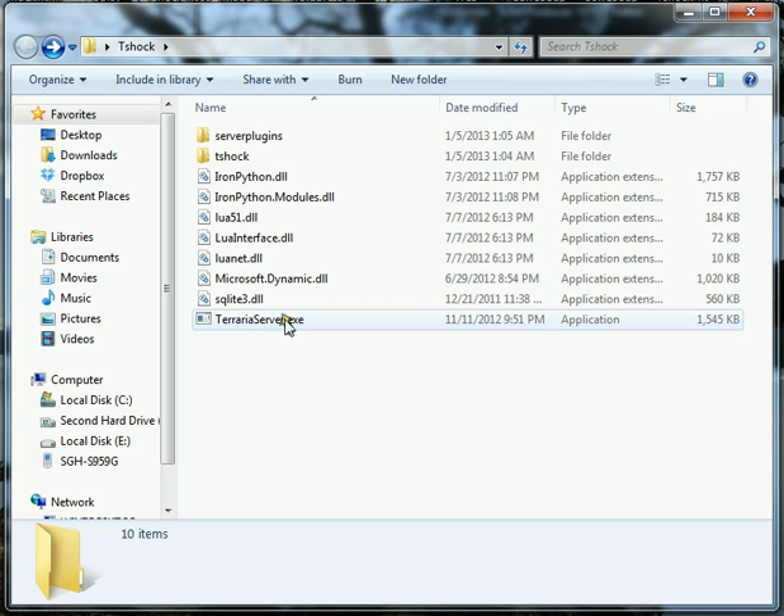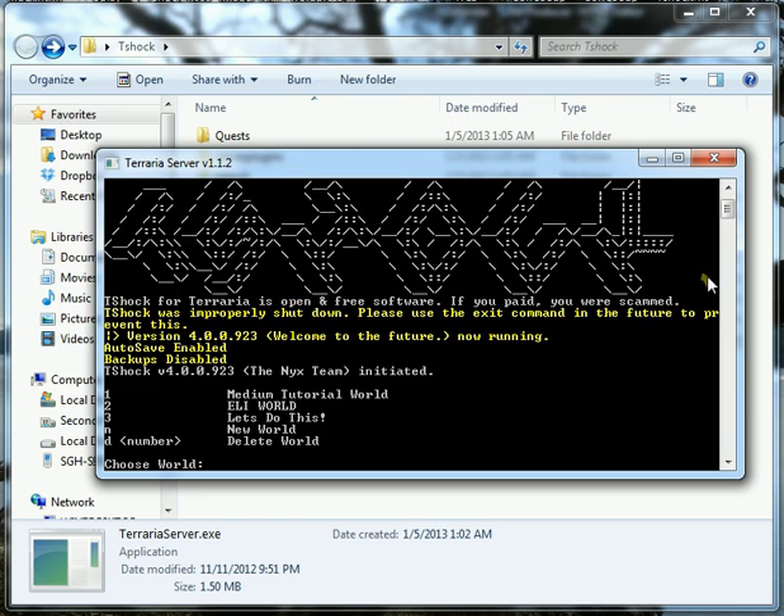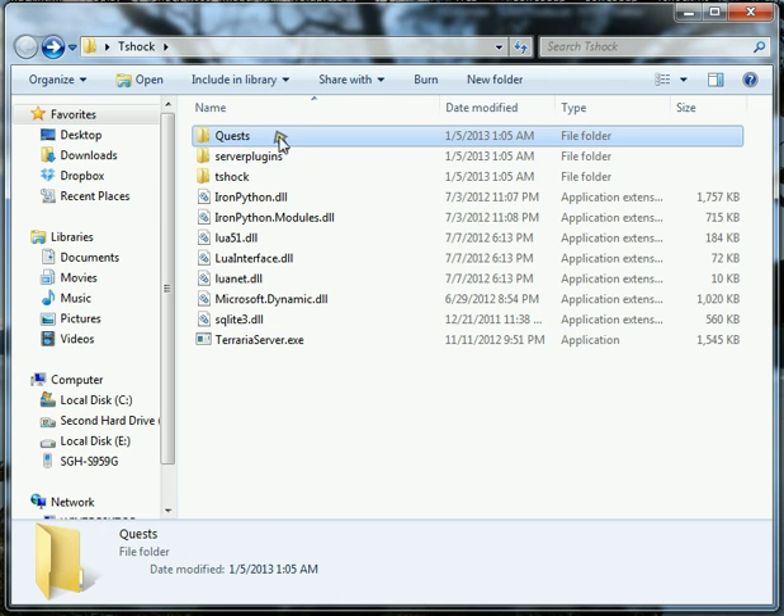Now we're ready to run TerrariaServer.exe. If you scroll up to the top, you'll see that the Quest plugin has been initiated successfully. Go ahead and close it for now, but you do want to make sure you run it because it creates the Quests folder.